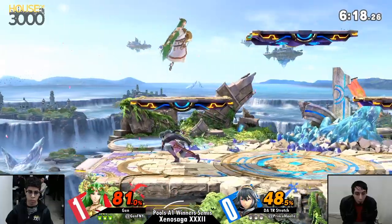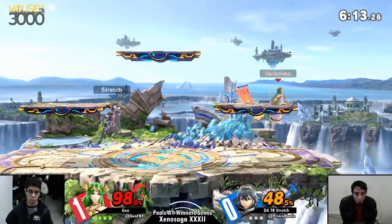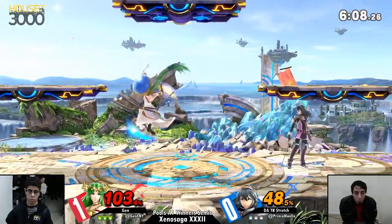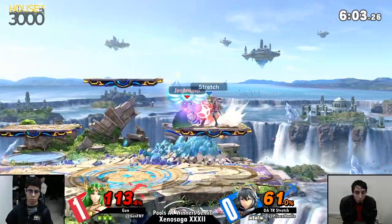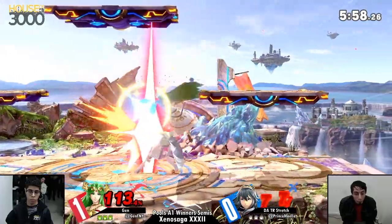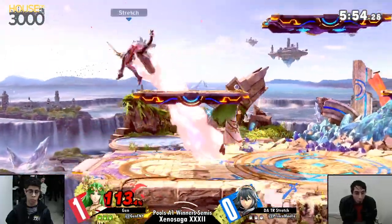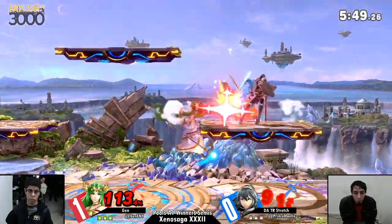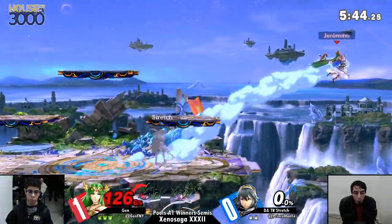It's sending him far enough just to tech chase from the platform. Down smash is getting punished — not going to kill. Trying to go for drag-down follow-ups off of Nair. Jen doing a good job avoiding death right now, and avoiding Stredge's follow-ups. Missed the forward smash — that's a punish. That's gonna take the stock super early.